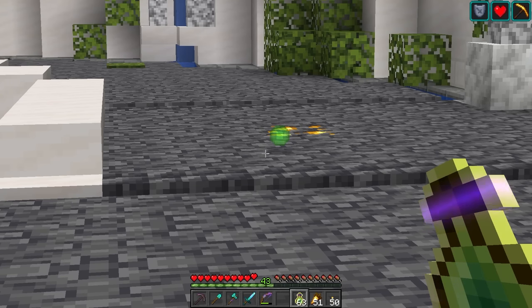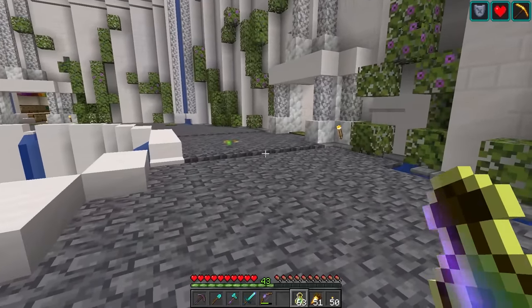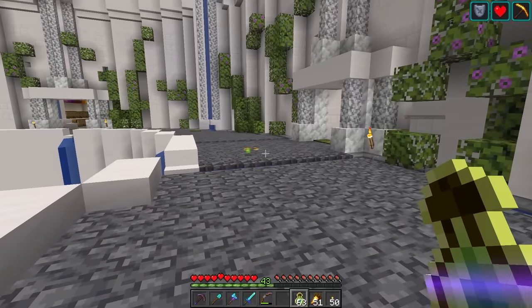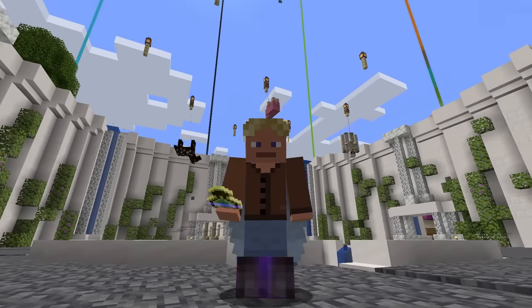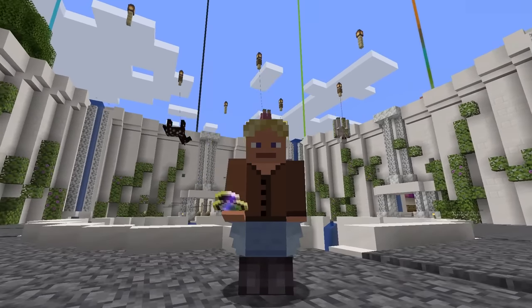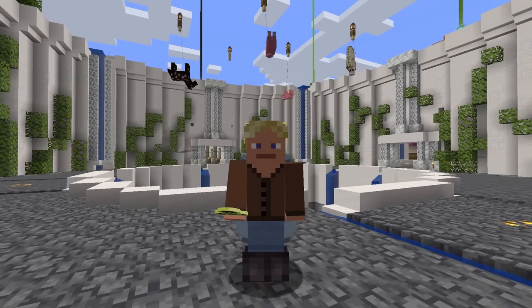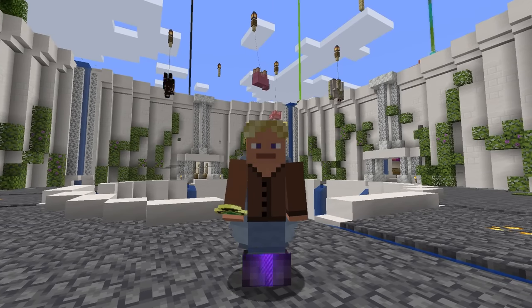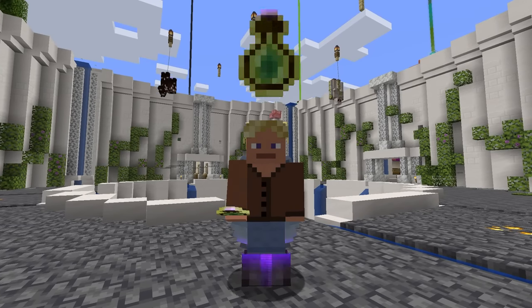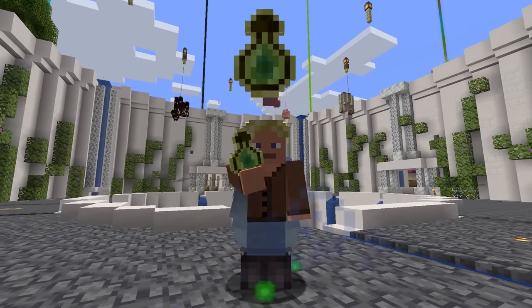I'm currently level 43 and the green bar shows I'm nearly at 43 and a half - you've got to be exact, like when a little kid says 'I'm three and seven months.' Now, level 100 is nearly 30,000 XP, and one of these bottles of enchanting gives about 7 XP, which means we'd need over 4,000 XP bottles to go from zero to 100.